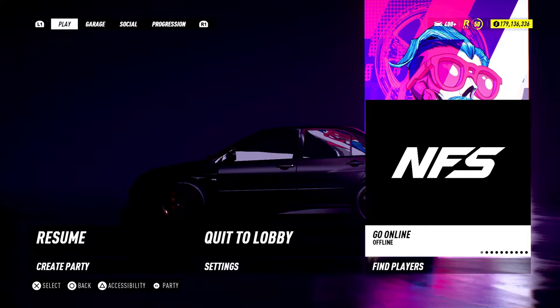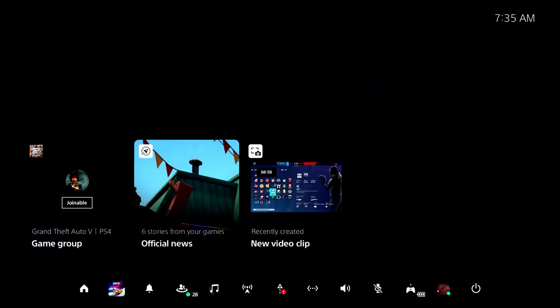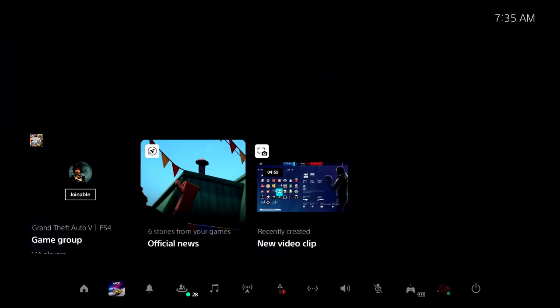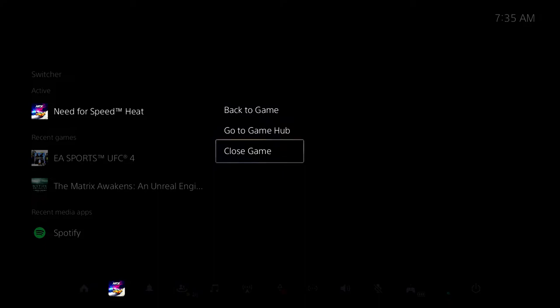But before you do that on PS5, a good way to do this is hit the PlayStation button again and then go to Switcher. Because on PS5, it's a little more complicated and a little more time-sensitive when it comes down to the timing of it. So once you go down to Switcher, this will make it easier for you to go back and close the game. Click Go Online, press the PlayStation button, click this, press Start, go to Close Game, and you will see two boxes pop up in the background. Once you see the boxes, close again.